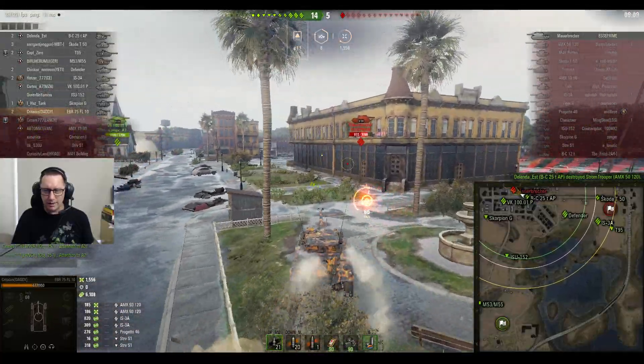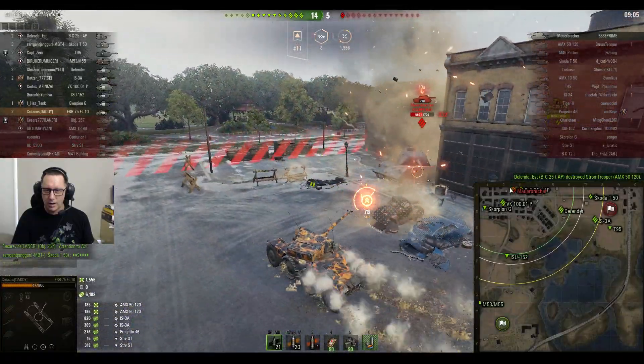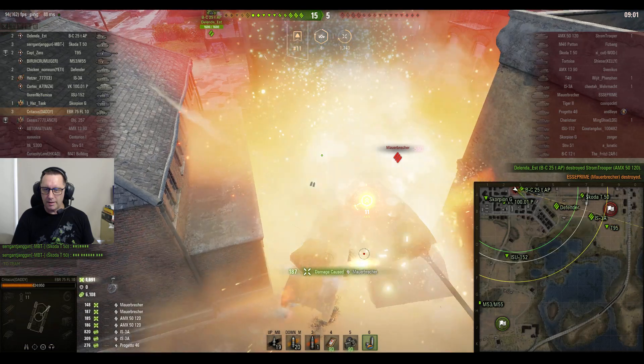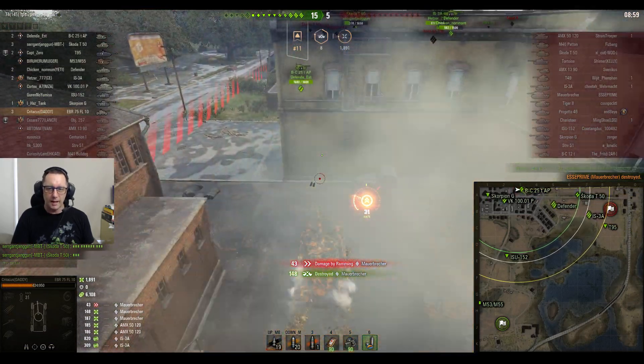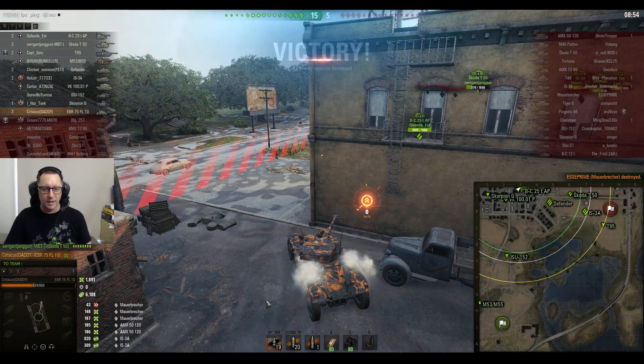Puts two shots quickly into the AMX, and that AMX 5120 isn't going to be fast enough to shoot him. Look how fast this tank can go — still flying around like you wouldn't believe. Looking at the Maubracker. Criticus says no problems, takes the last kill of that game. Three quick kills.